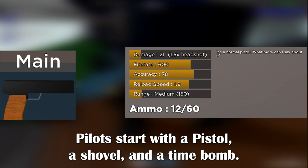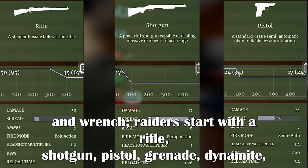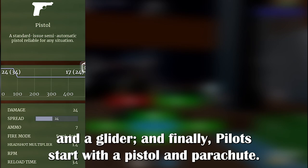And for Airship Assault, Crewmen start with a rifle, pistol, and wrench. Raiders start with a rifle, shotgun, pistol, grenade, dynamite, and a glider. And finally, Pilots start with a pistol and parachute.